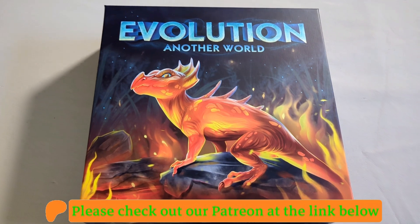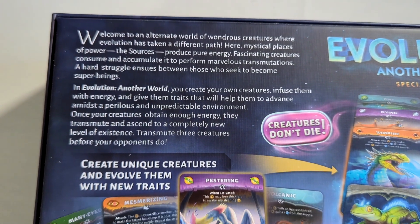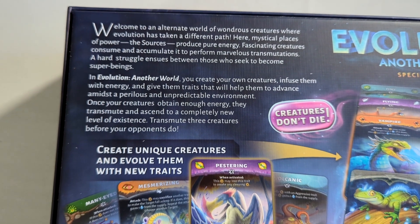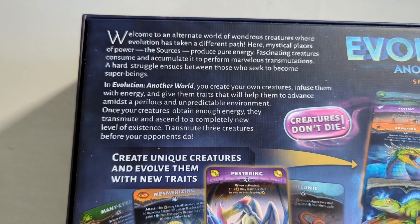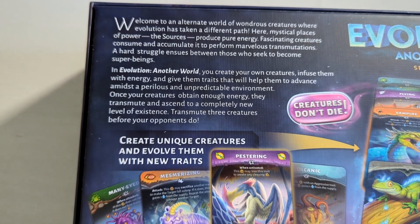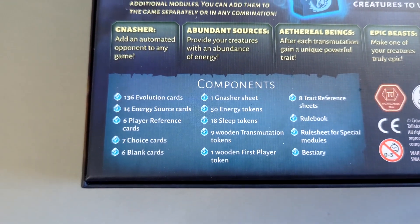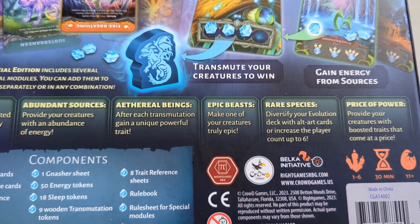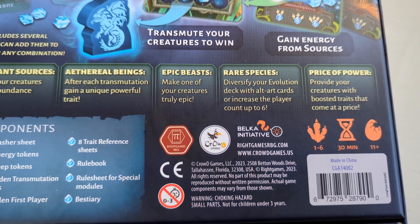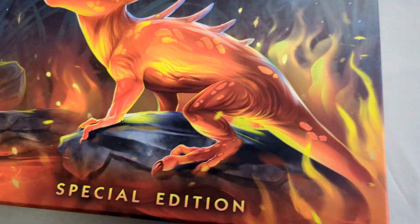Here we have Evolution: Another World Special Edition. Welcome to an alternate world of wondrous creatures where evolution has taken a different path. Here, mystical places of power — the sources — produce pure energy. Fascinating creatures consume and accumulate it to perform marvelous transmutations. A hard struggle ensues between those who seek to become super beings. Here are the components and the extra stuff that came in the special edition. It supports one to six players, 30 minutes, ages 11 and up.